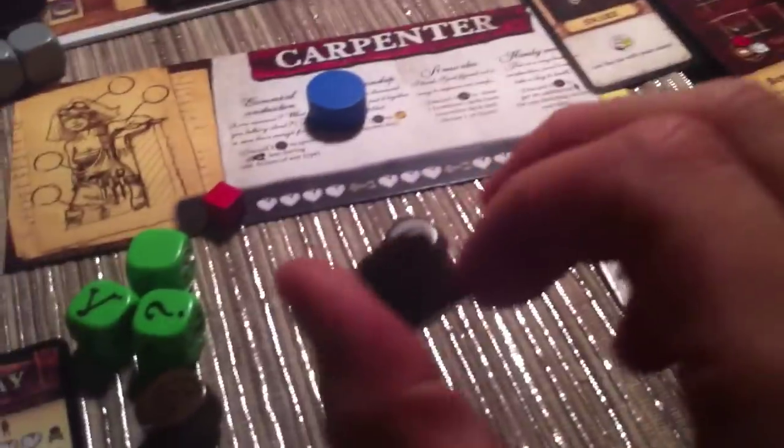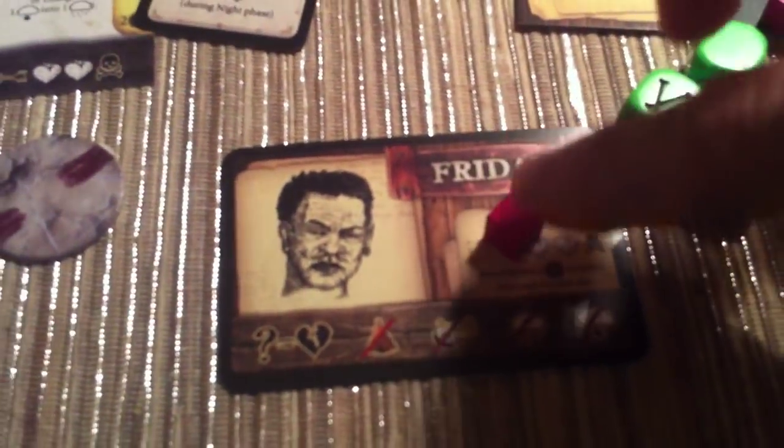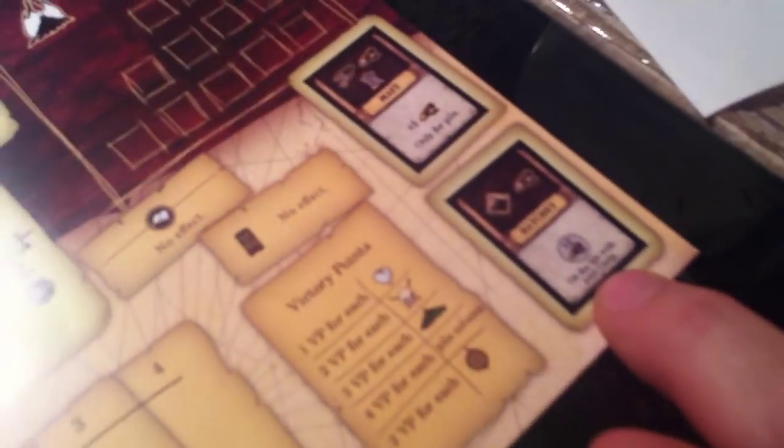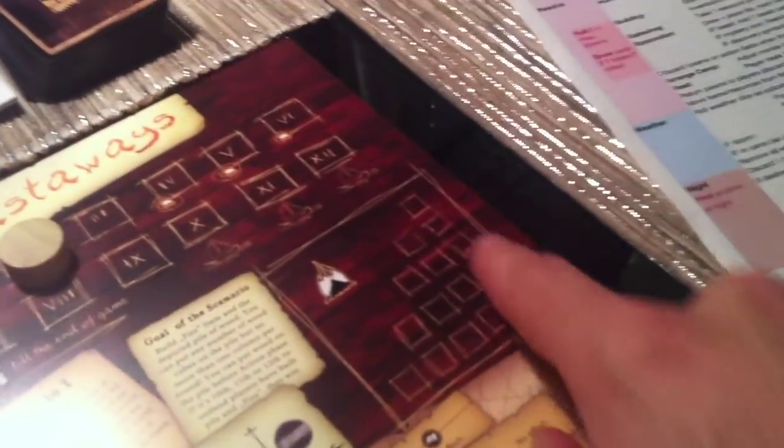We're at the building phase. It's time for Friday to see if he successfully builds a hatchet. We grab the build dice — four brown ones — and roll. He succeeded! We now have a hatchet. He did get hurt though — ouch, he banged his finger while building. But we now have a hatchet, which means plus one wood on top of our camp. From now on for the rest of the game, because we have a hatchet, we generate extra wood around camp. Which is important because remember, we have only 12 turns to build all the wood for the bonfire. Well done, Friday.